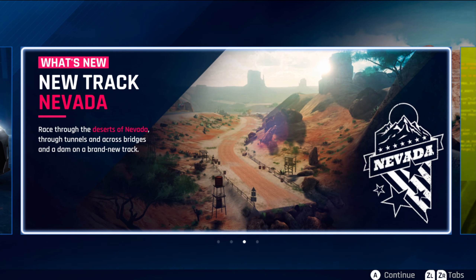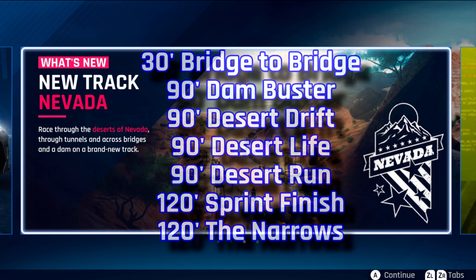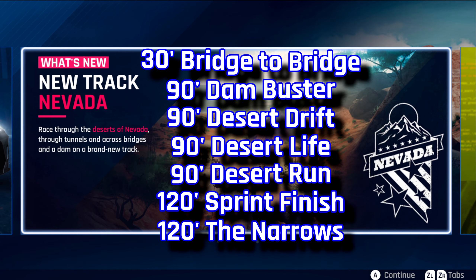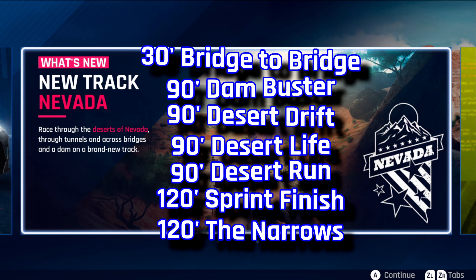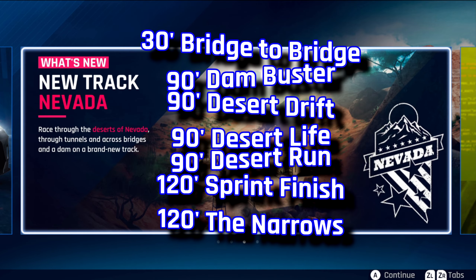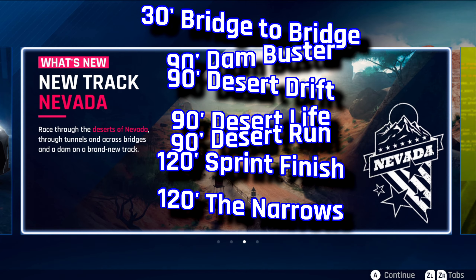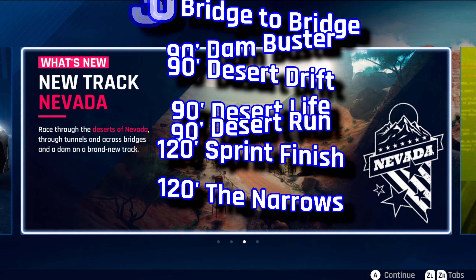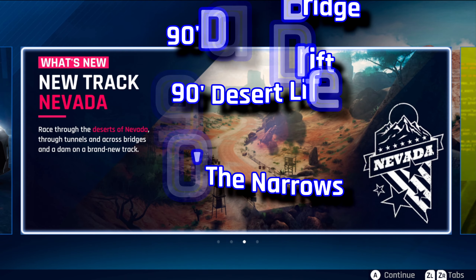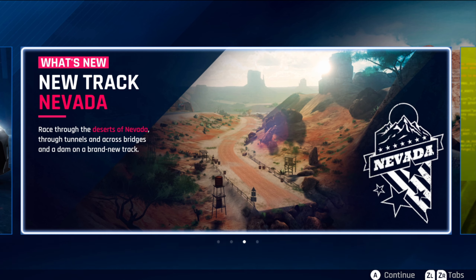We also get a new location: Nevada. Race through the deserts of Nevada through tunnels, across bridges and a dam on a brand new track. This new location comes with seven different tracks — one 30-second track (Bridge to Bridge), four 90-second tracks (Dam Buster, Desert Drift, Desert Life, Desert Run), and two 120-second tracks (Sprint Finish and The Narrows).